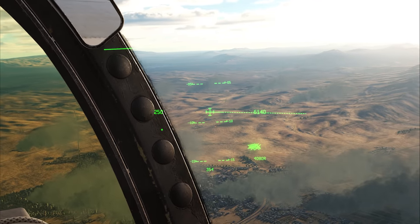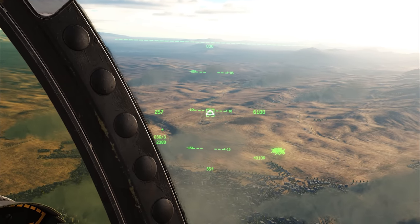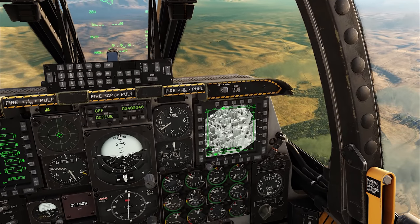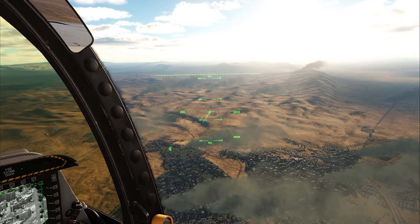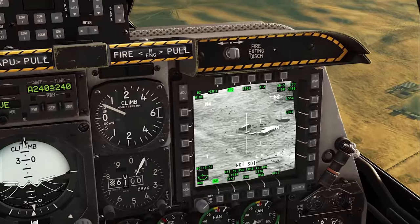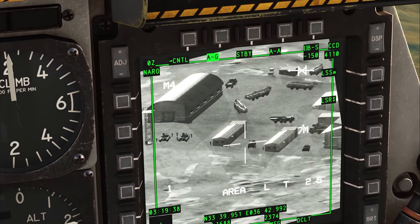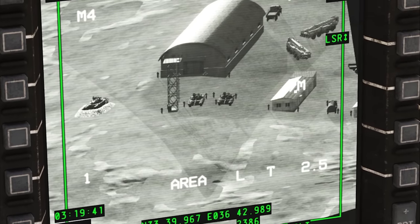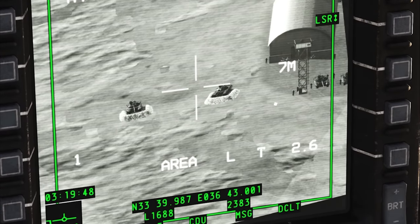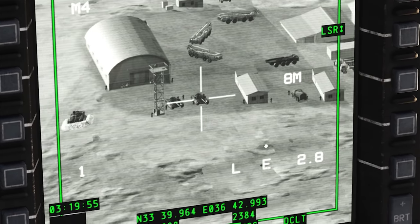Those clumps of green X's are all friendly units. I'm going to designate a spot and slave the TGP to that point of interest. There we go — looks like some sort of storage facility, and all kinds of armor. I see some infantry there, entrenched T-72s — two of them with a bunch of infantry all around them, and some Scuds in the back.